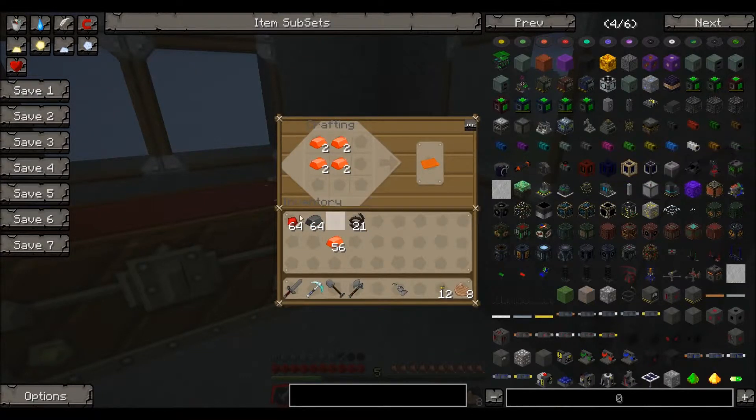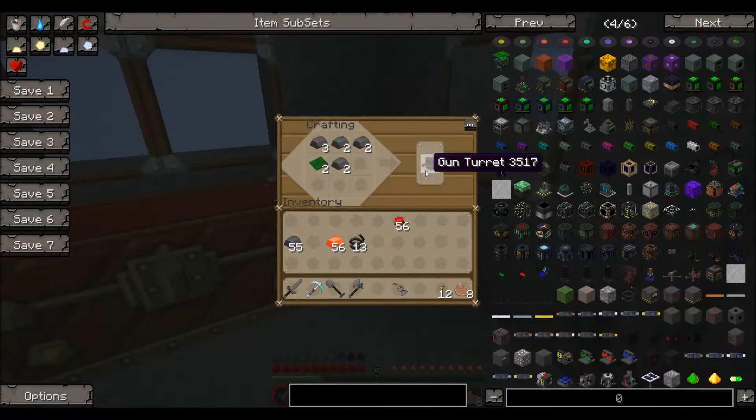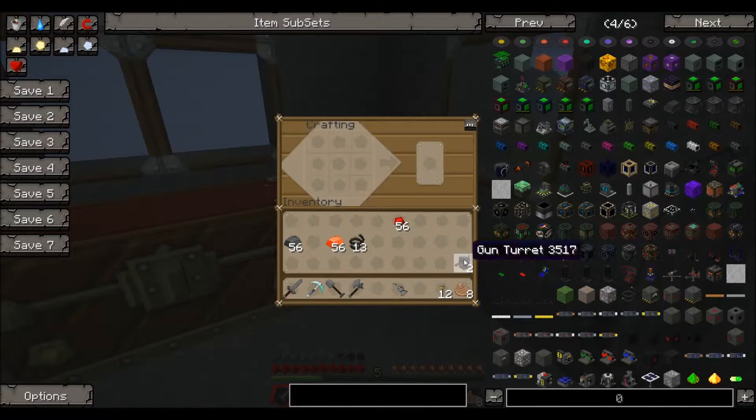Let's create our two circuits for the two turret guns. Steel plates go in the middle, two redstones and then two wires - there we go, that's our two basic circuits. Then if we put the basic circuits in and then two steel on the longer top and also on the center square, that gives us our two turret guns.